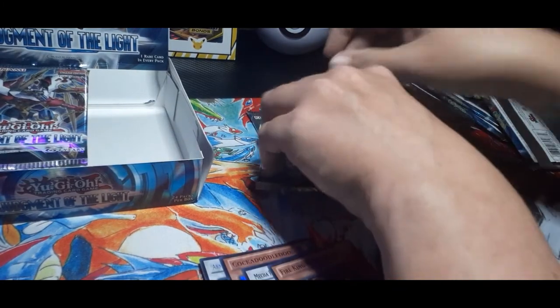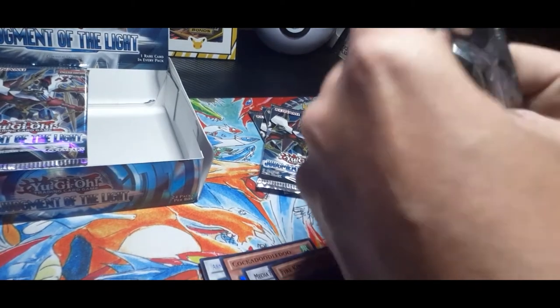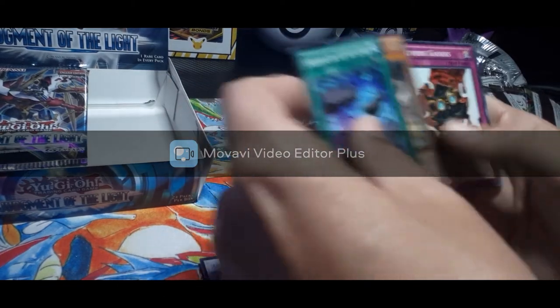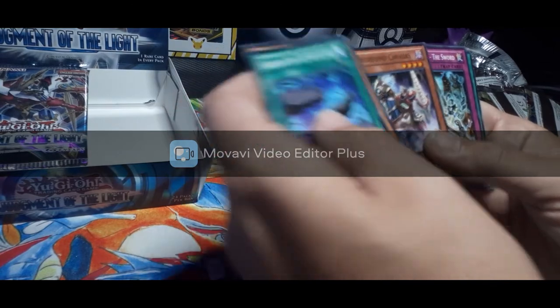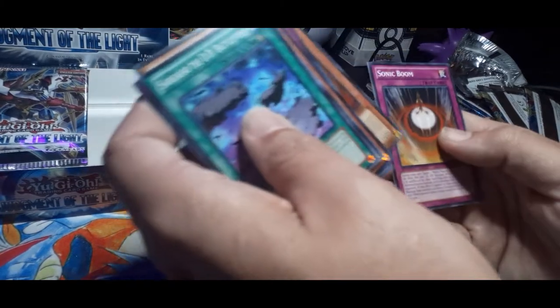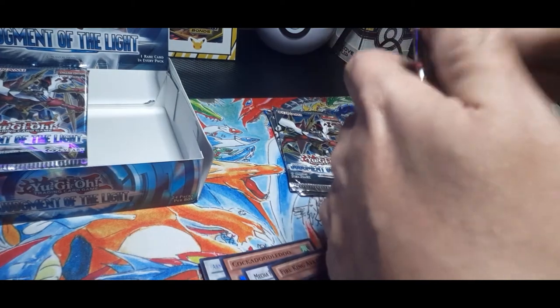Might get some decent stuff — we might be able to build a deck out of some of this, we'll see. I'm excited about it. And Sargasso, Jingy Wolf, Reverse Glasses, Tomato again, Arch Fiend Calvary, Regalia the Sword again, Sargasso Lighthouse, Defense Robot, and Sonic Boom. Three more packs on the right side and then we'll move over to the left.